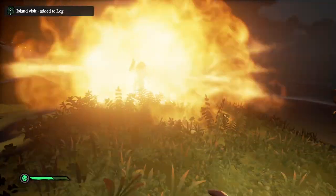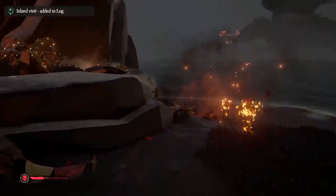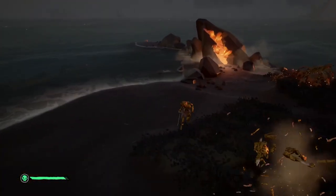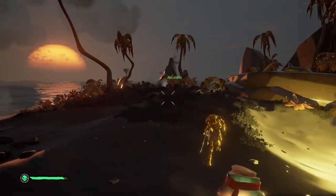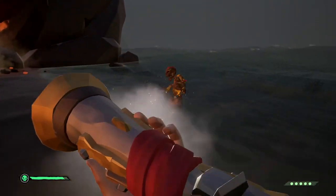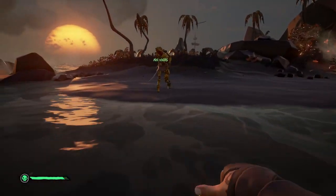Once you're at the island, take some firebombs on with you and carry a blunderbuss. One quick tip: try to use any of the geysers around to kill skeletons. These can be used on gold skeletons and the captains to make things a lot quicker, and if the island is not spawning any geysers, use firebombs on the gold skeletons if there are any just to dispose of them quickly.